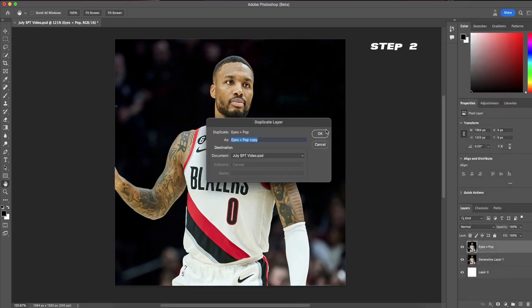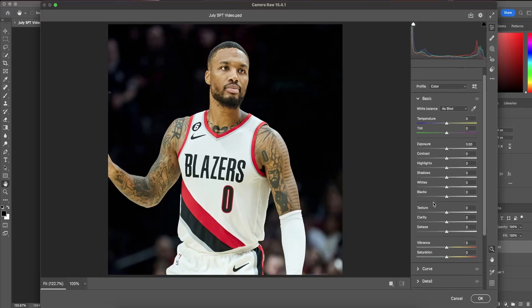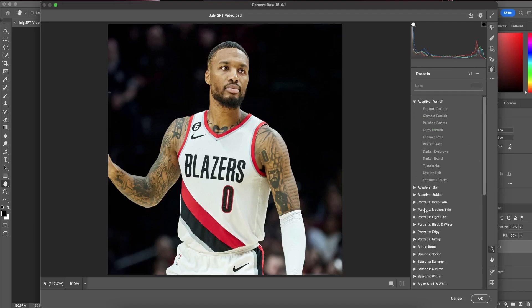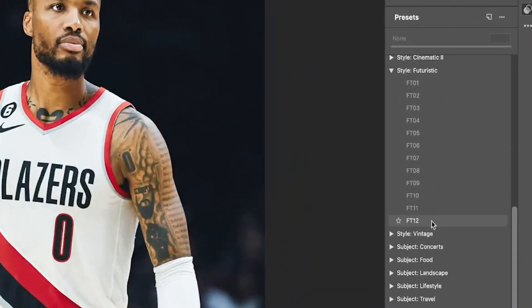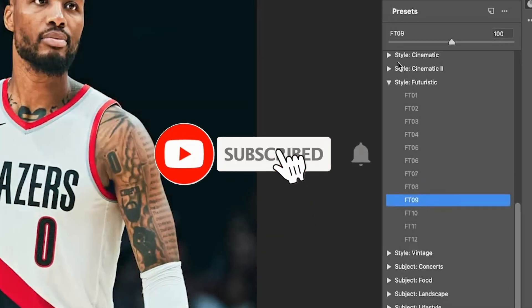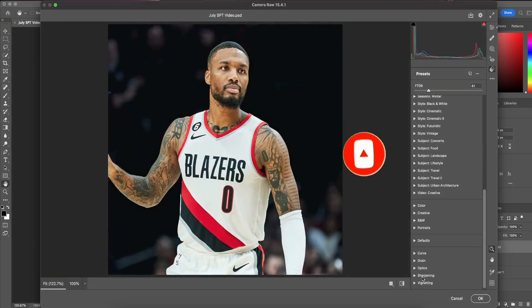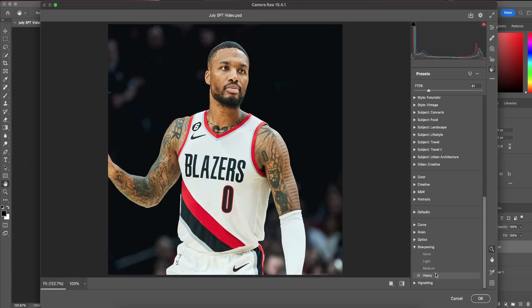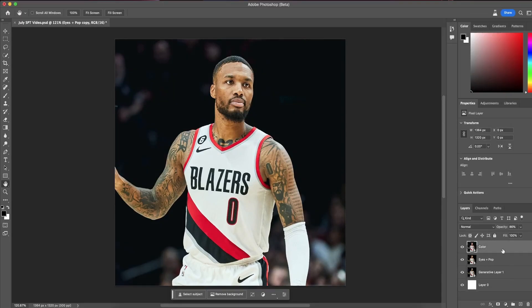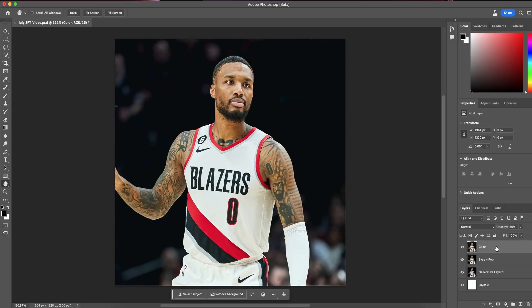That's just step one. Now we're going to duplicate this layer by right-clicking on the layer and finding Duplicate Layer. Let's go back into Camera Raw Filter and find one more preset to change the colors of our subject. Photoshop has a ton of these presets, so feel free to mess around. I'm going to go with FT09 under the Futuristic Style category. You can also add a sharpening preset — I usually keep this as a separate layer so I can change the opacity later.